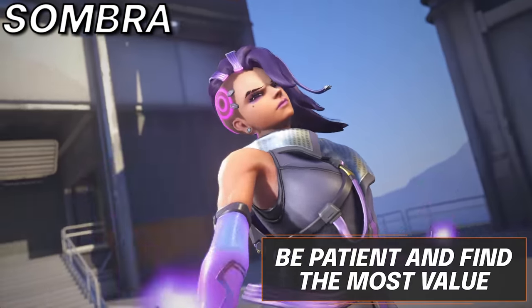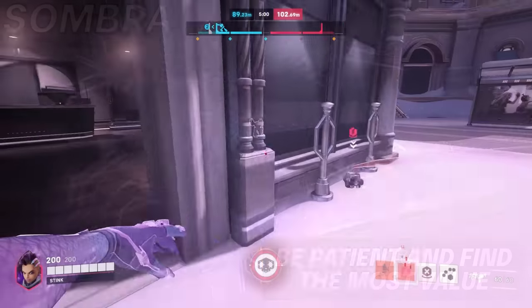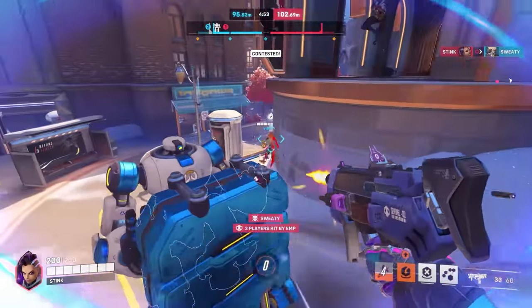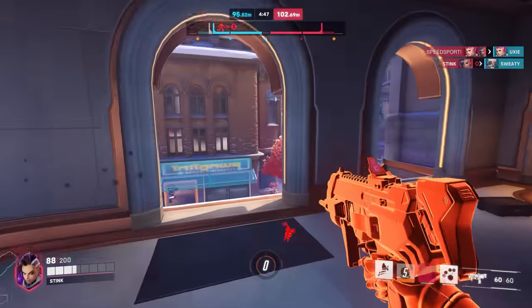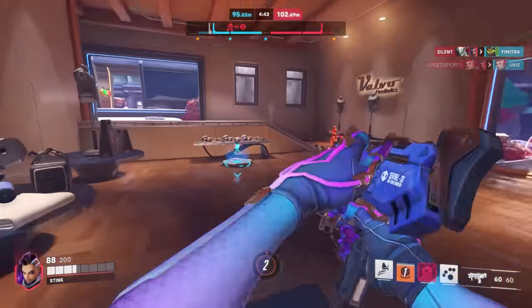Next we have Sombra. Sombra's ultimate can feel both very easy and difficult to build up, so making sure it isn't wasted is crucial. When using EMP, you should try to make sure it is a fight-winning usage — finding at least three or more targets. The timing of it is even more crucial; communication with your team will help you time your EMP with your teammates engaged, and using it in response to enemy ultimates is usually the way to go.